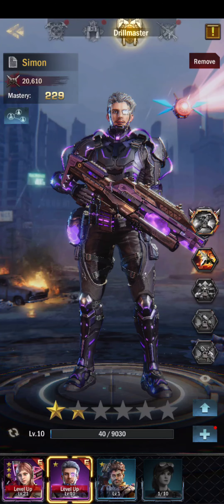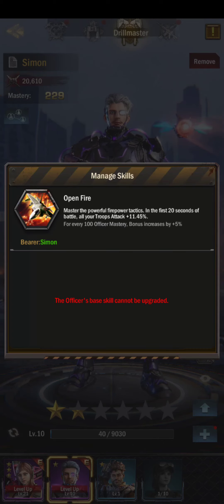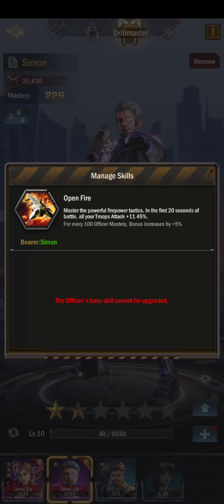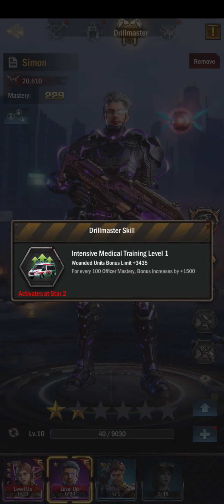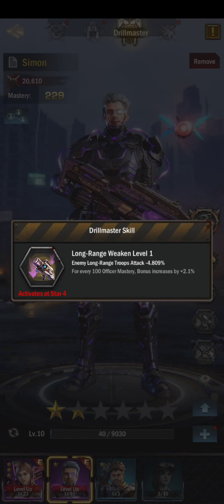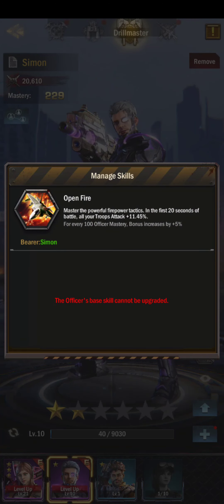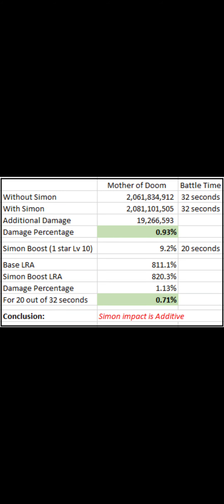Let's first answer the question about his inherent skill — that's his breakthrough skill, sorry. Open Fire is his inherent skill. Here you can see the base level — I think it starts at six. Open Fire increases the attack 20%. This is exactly the same as Katie, and then here you can see mid-range weekend and long-range weekend, so this automatically places him as a better hero than Katie in terms of the attack boost. The long-range attack reduction is actually pretty neat. Similar to Katie, the impact of Simon's skill Open Fire is additive, so that percentage boost is additive.